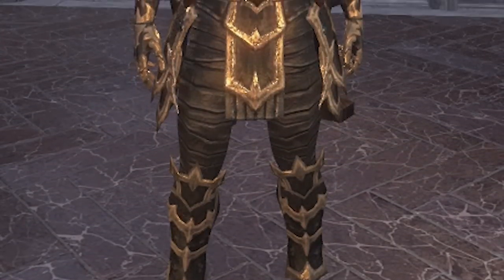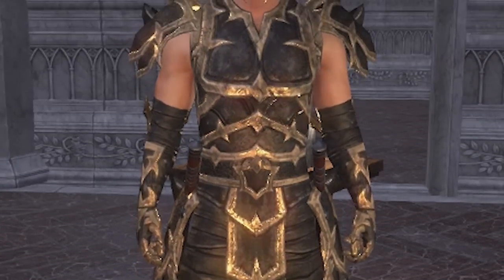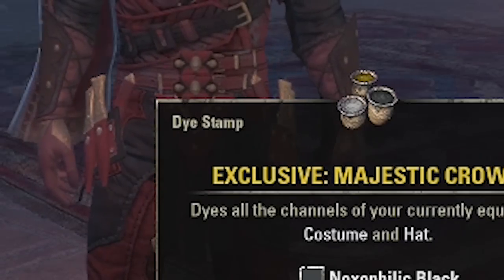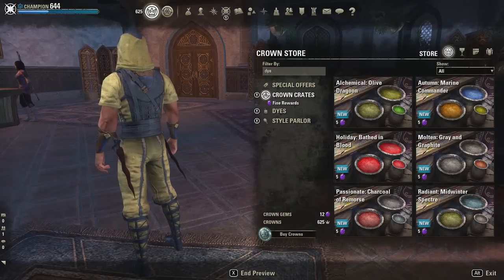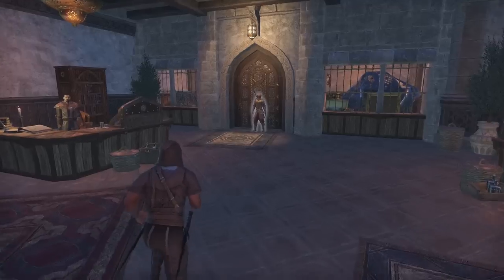Now if you want to paint your costumes or hats and not your actual equipment, you will need to have ESO Plus membership. If you don't have one, you can still use dye packs — or dye stems — you can get these from the crown store, and they sometimes drop from crown crates as well. Some of them have quite strange combinations, but it's still better than looking like this.